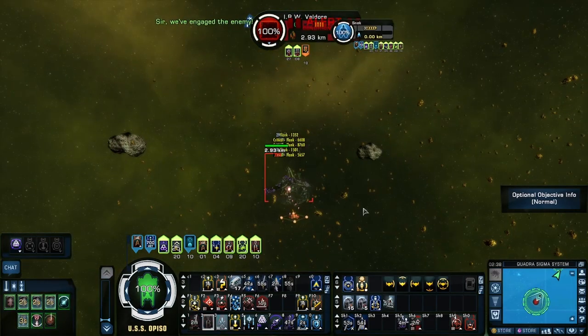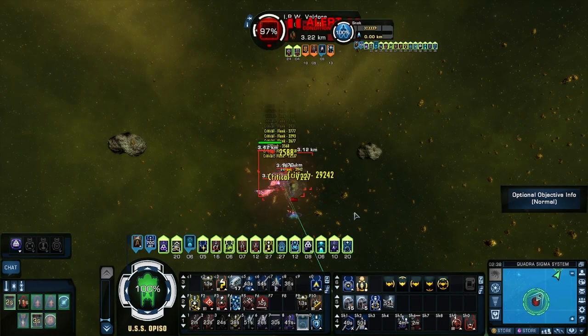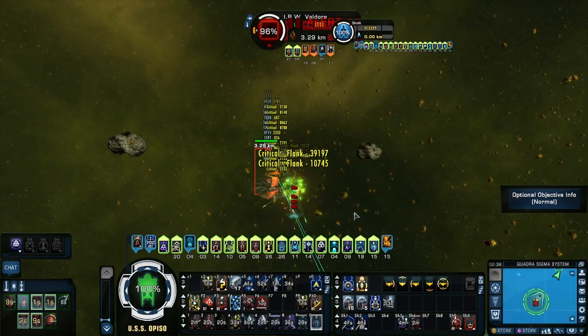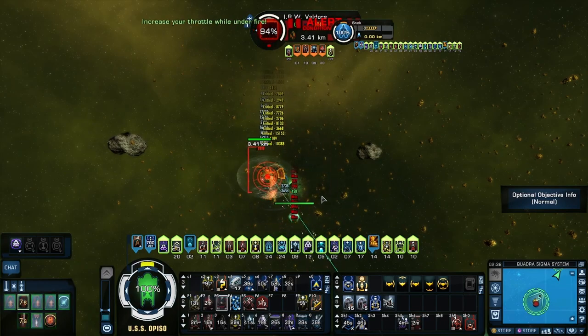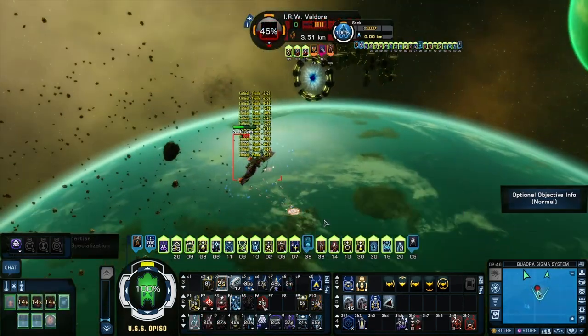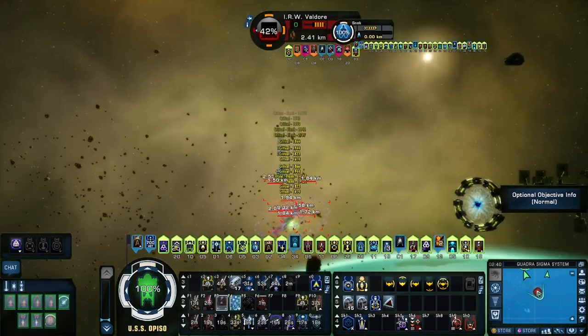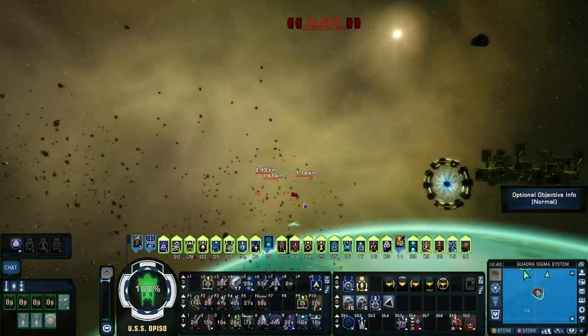On some bosses you're able to flank for a little bit but they tend to move around, so you've got to stay moving. In this case I didn't stay moving and I lost my flanking, but it still did quite a bit of damage at the initial burst. On the second boss I did try to move a little more and stay on the flanking side, but you also have to make sure you don't turn too much and get out of arc.